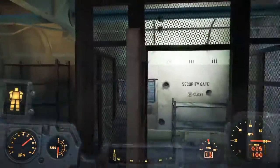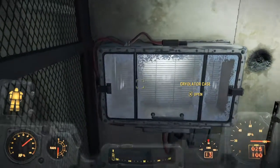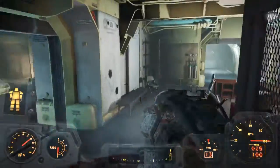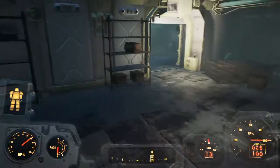This box here will have the Cryolator in — the Cryolator case. It will be at Master Lock so you'll have to pick-lock it, and then you get the Cryolator, which shoots and freezes enemies instantly. Really good weapon to have guys, very powerful.